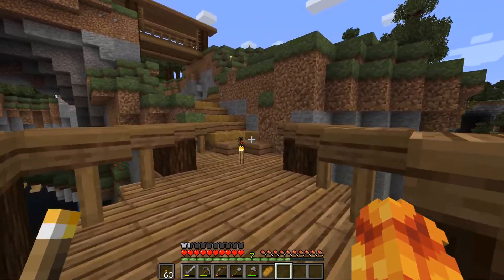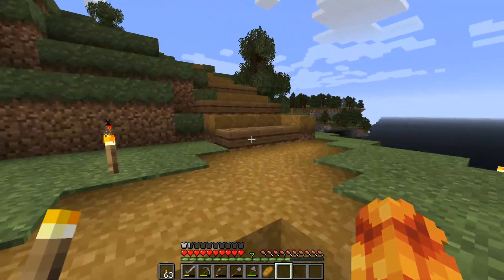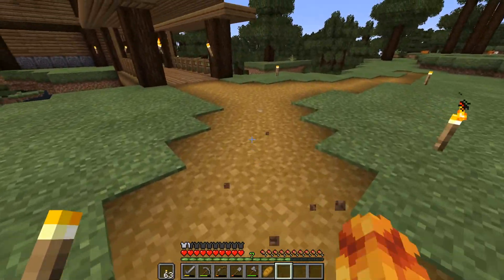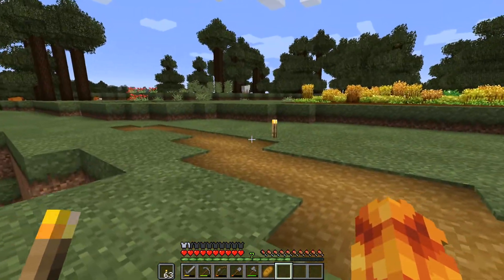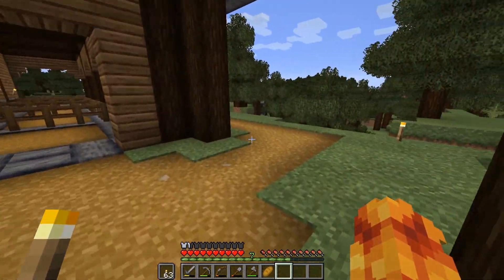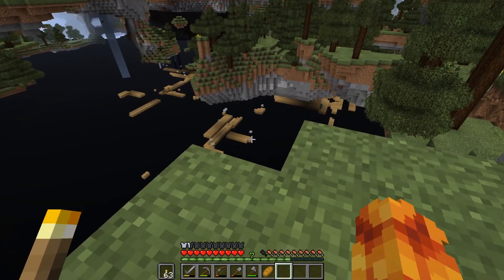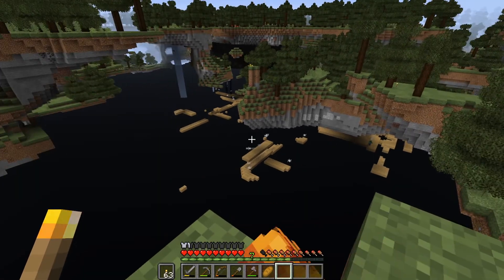The pathway is now complete. It goes up this way, and then curves around this way, and then goes by the farm, and then it goes towards the barn as well. Now that the path is complete, one thing that I would like to do this episode - if we come over here, you can see that we have a mineshaft that's just really close to over here. So I'd like to go and explore that.